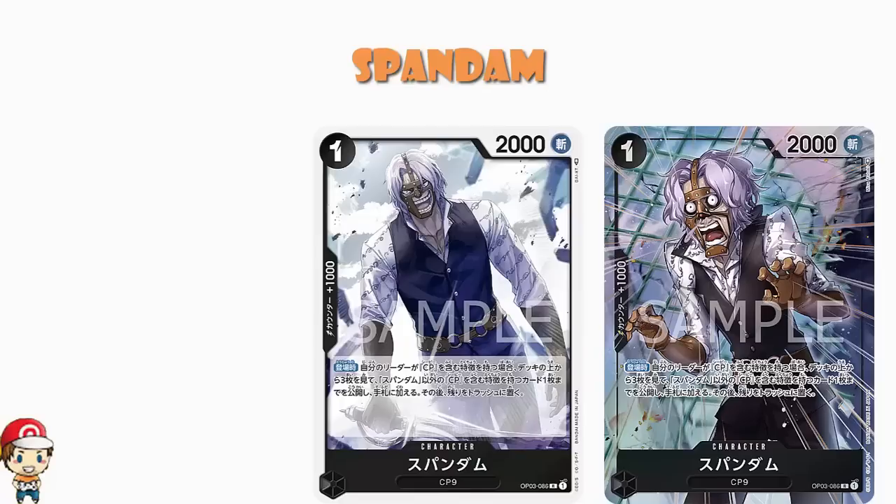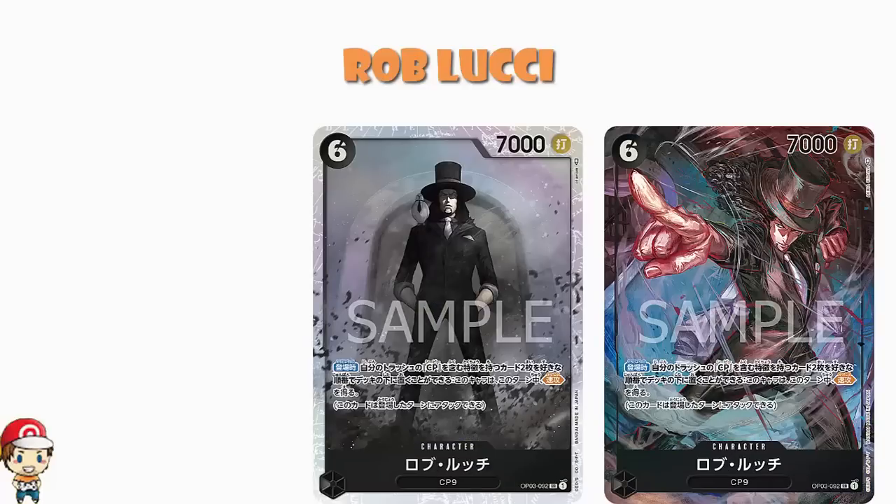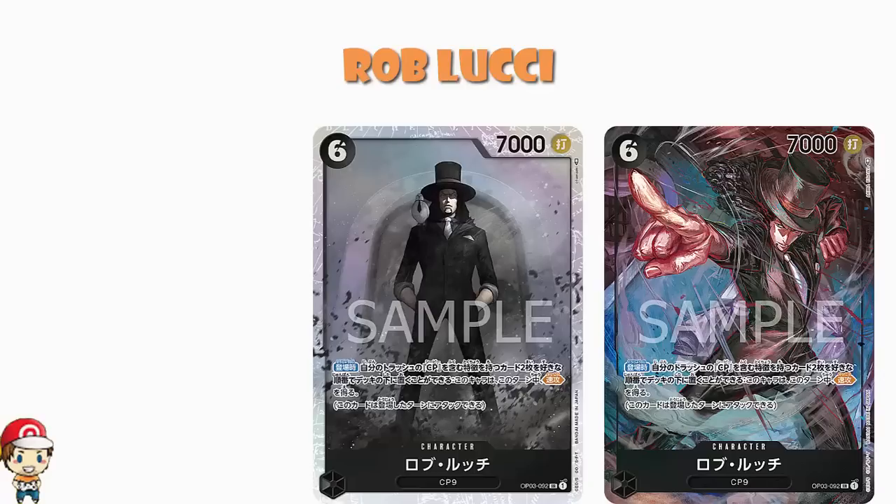And there's just one more alternate art black card: Rob Lucci. We knew this was coming because it's literally on the cover of the booster pack. 6 cost, 7,000 power. On play, you may return two cards of a type including CP from your trash to the bottom of your deck in any order, and then this character gains Rush for the turn. Rush is not a skill we see in black very often, so this is a very cool card. I can see this one seeing a lot of love.